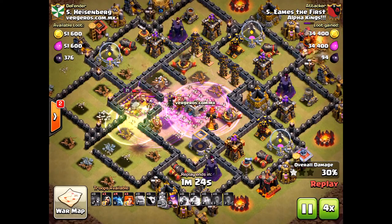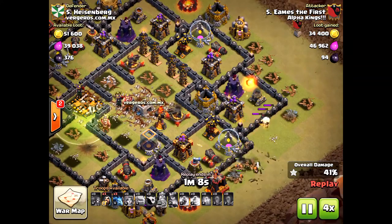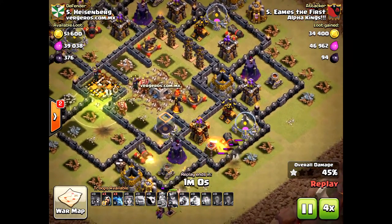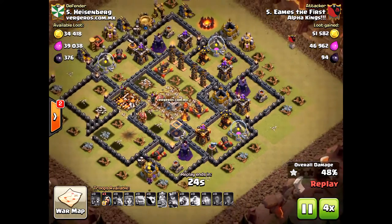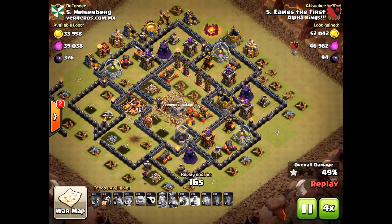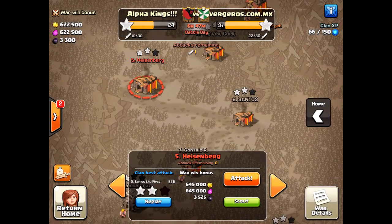It was just too much for those valkyries to take on, and the heroes weren't strong enough for the three star without using the queen walk. If you're going to drop the golem, watch out for those wizards — provide protection for them. Losing a bunch early on is what helped cause the failed attack and missing the three star. Anyway guys, I appreciate the views, please subscribe and share if you like it. We'll see you next time — Halo out.